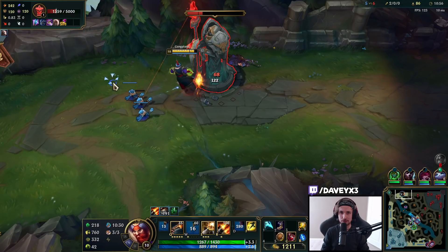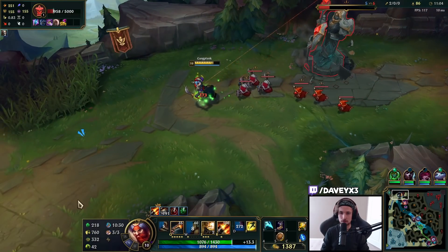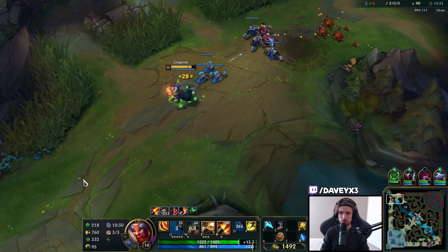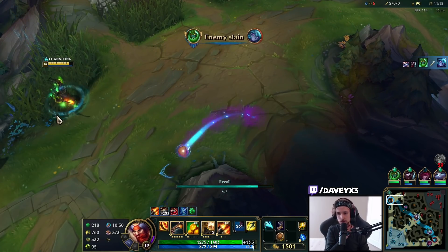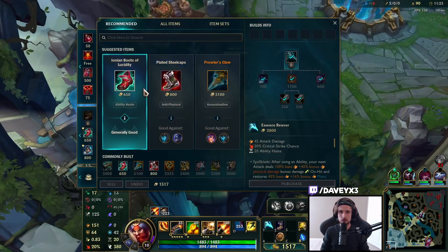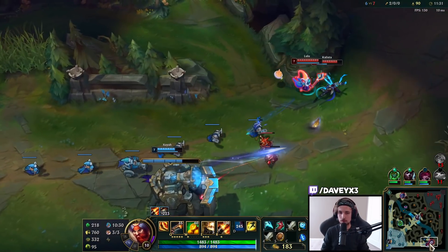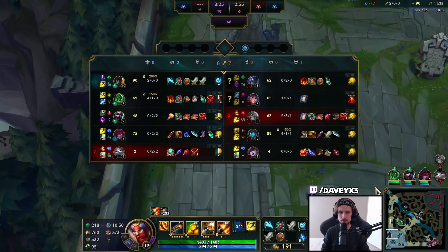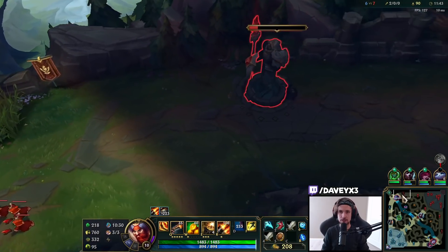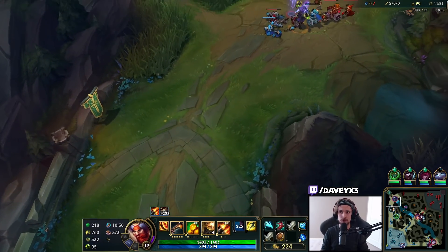Gangplank is such a strong champ — so many people don't know. I like how W is buffed so you can basically use it over and over. Lillia seems to be top-lane ganking — I've got my W so good luck, it's not going to work against me. I'm probably going to go for Sorcerer's Boots and then Plated Steelcaps next. I've got a two-level lead, two kills, about 30 CS lead, and basically all the tower plates except one.